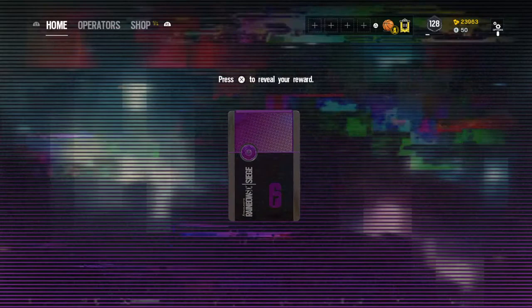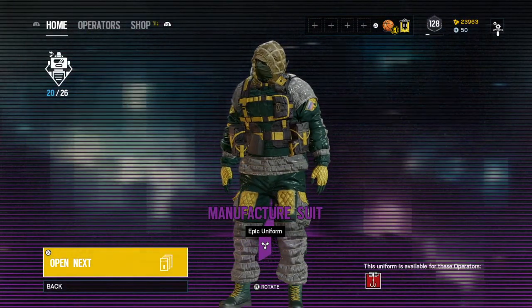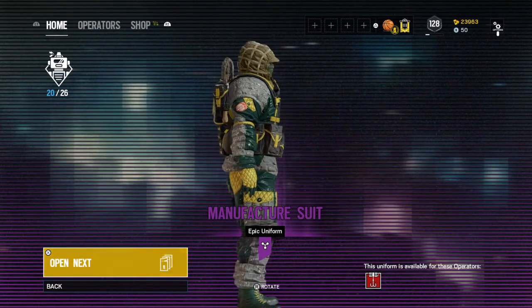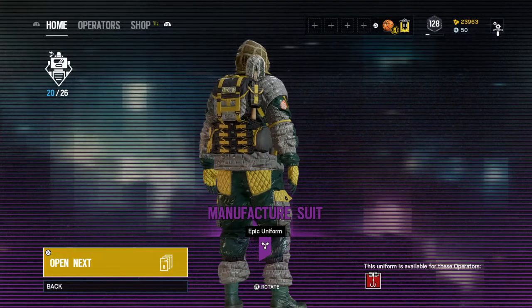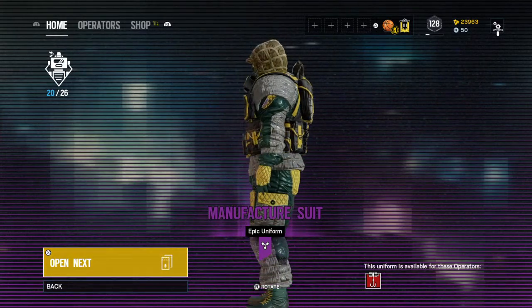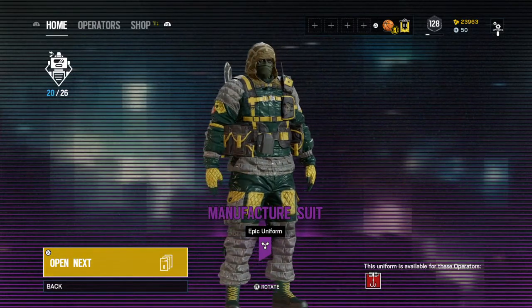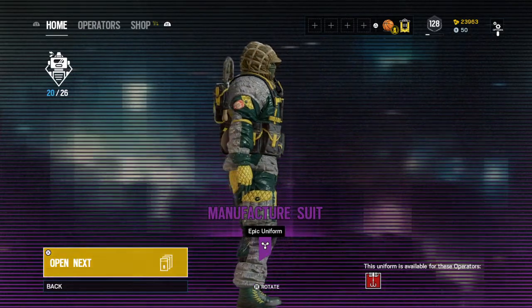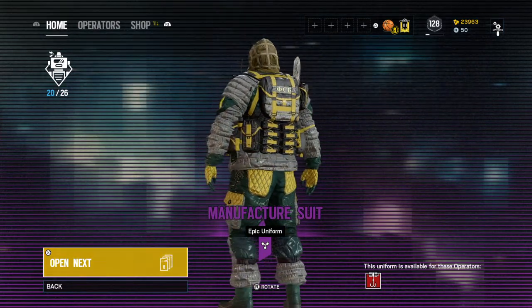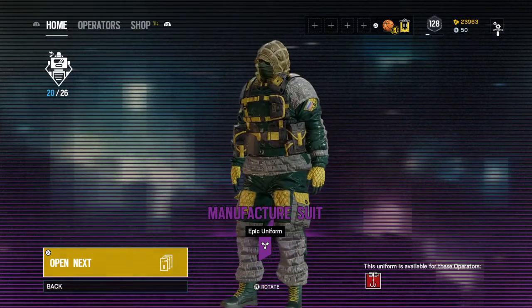We got another epic here — Manufacture Suit. I don't know what to say about this one honestly. This gray, green and yellow — I don't know, I'm not a big fan of it. It's not bad like Jackal's, but it just looks weird to me.